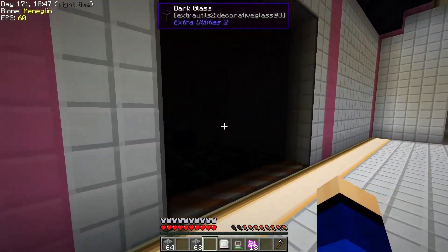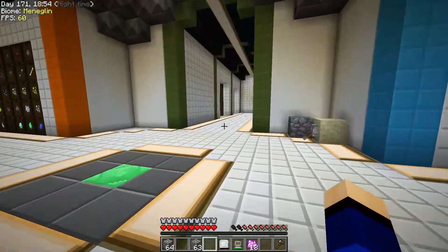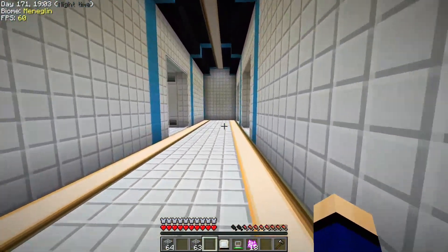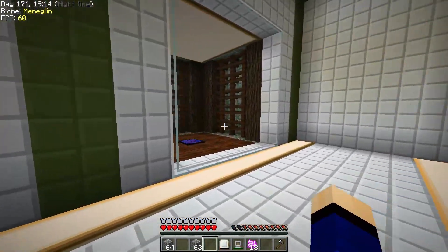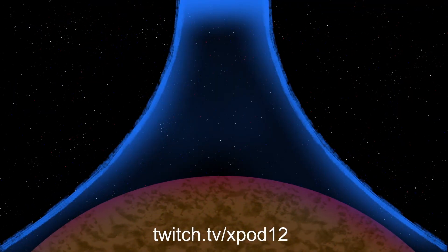So all we did do is set up our mob grinder, grab more quartz, and also get fluid being stored — so I think this might be a good spot to call it here. Next time we'll look into expanding our plant section to get more resources. But for now it's a good spot to call it. Thank you all for watching — if you liked what you see you can always comment, like and subscribe down below. You could also come join me over on my Discord or my Twitch stream every day on twitch.tv/xp12, Monday through Friday. Other than that, thank you all for watching, have a wonderful day — it's XP12 signing out, see ya!